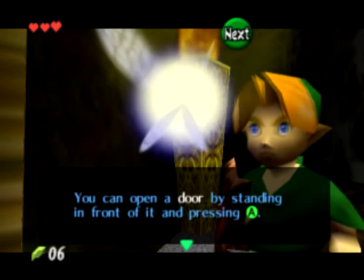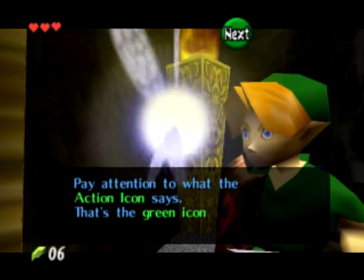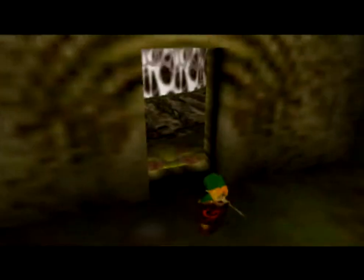You can open the door by standing in front of it and pressing A — pay attention to what the action icon says. That's the green icon at the top of the screen. Alrighty then. Thank you for the useless information.